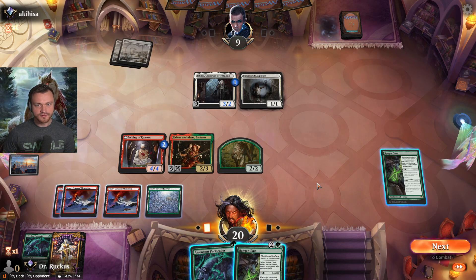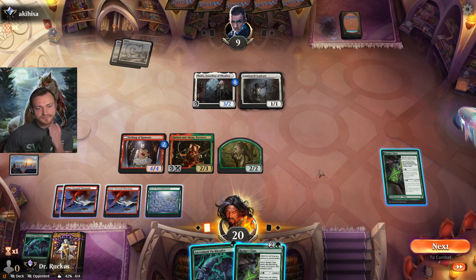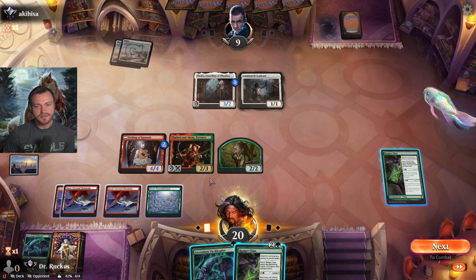Another land here — probably spend our green leveling up. If we attack with Halana and Alena it becomes a 3/4. They could throw both blockers under the bus to kill it — I think I'm okay with that, though I'm not sure if they would even do that.